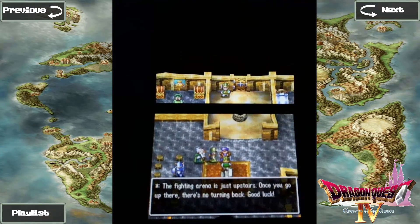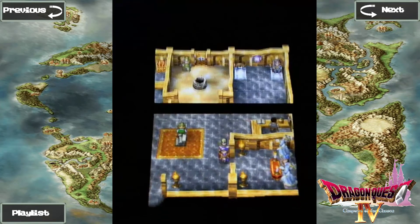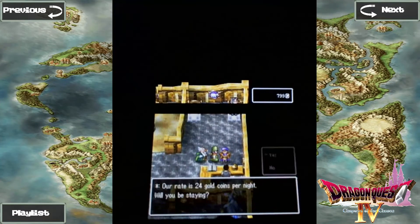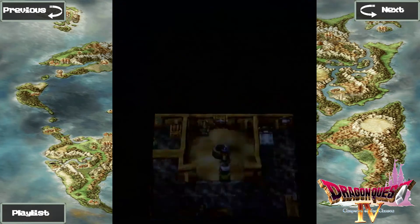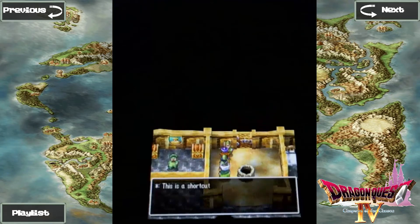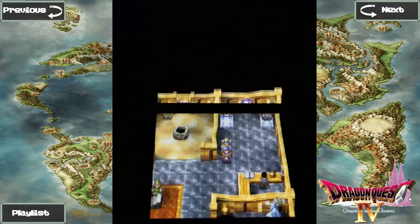The fighting arena is just upstairs. Once you go up there, there's no turning back. Good luck. Let's see - are you actually able to save here? No. And there's an inn right here, which I'm not interested in at this time. This is a shortcut to outside the castle, it can be quite handy if you're in a hurry. Once you go up those stairs, you are automatically entered into the tournament.